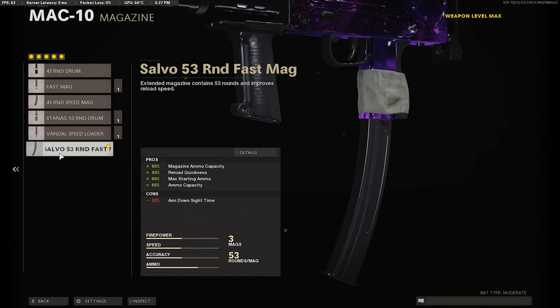For the magazine, we're going to use the Salvo 53-round Fast Mag — faster reload. If you're playing Nuketown or any small map, which you should be if you're using a MAC-10, you're going to need that faster reload speed. And you're going to have 53 rounds, so it's going to be very helpful — you're going to be able to kill a few more people, like 2-3, and then have to reload. So you definitely want to use the 53-round Fast Mag on this gun.